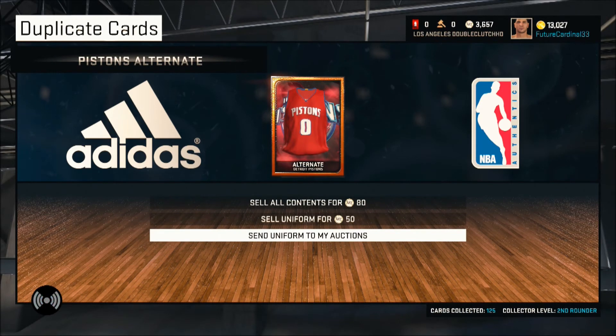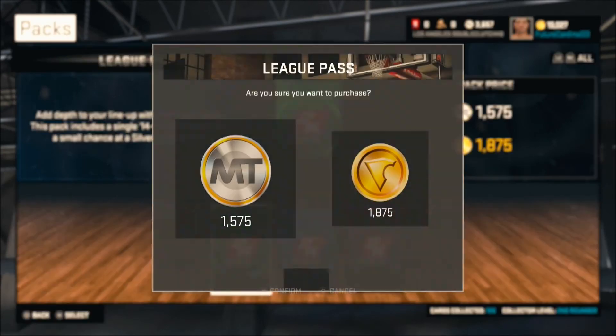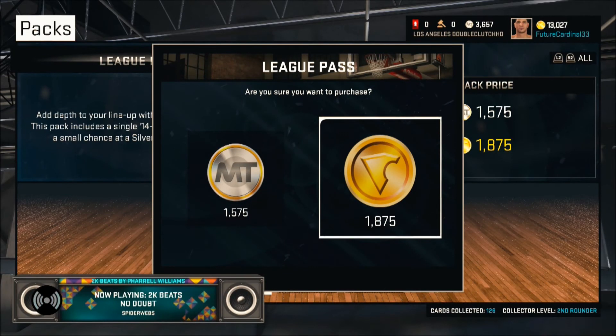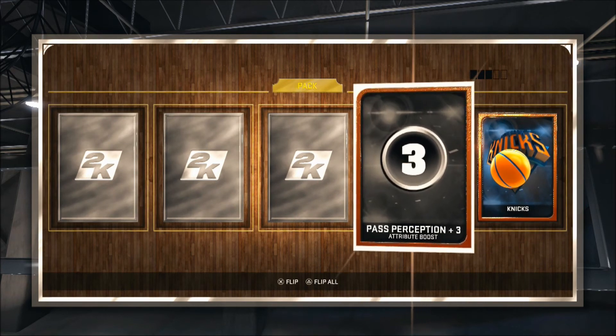Running out of contracts — I'm overloading on contracts right here. Opening another league pass pack. In the fifth pack we get a little bit of a surprise, so stay tuned. We have one silver card — and it's Josh Powell.